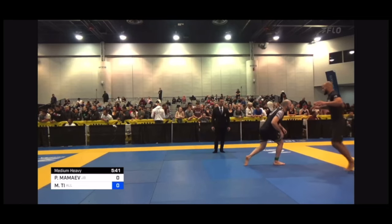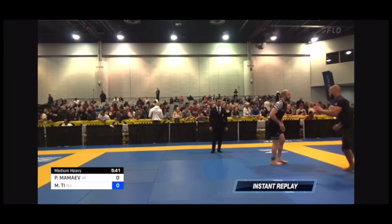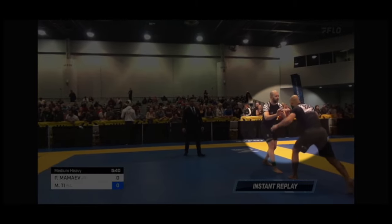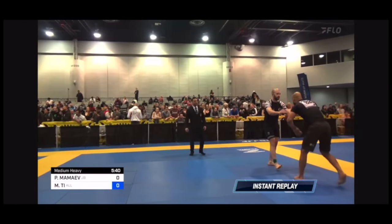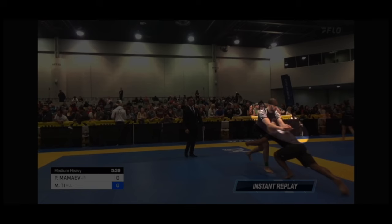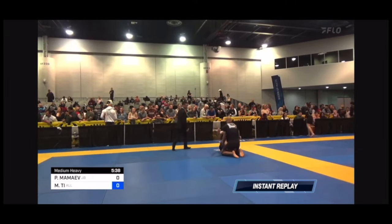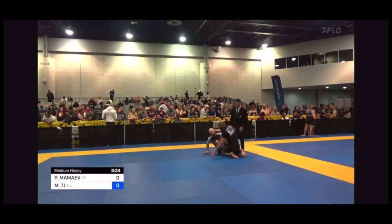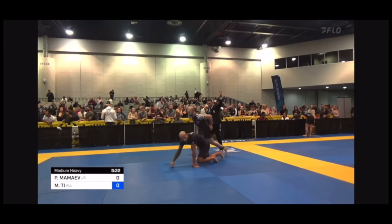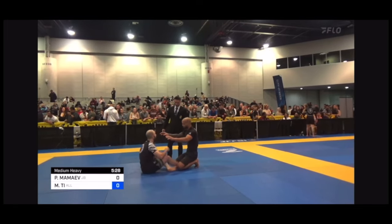We start the match. I knew he wants to pull guard, so I move back. He keeps approaching with his hands and I duck right under his hands. In slow motion: I duck under, then get into a double leg and finish the takedown. I knew his hand was forward so I went right under his hands and he was not able to stop me. Right away the ref stopped the match, moved into the middle — I got my two points.